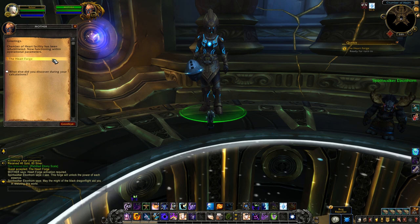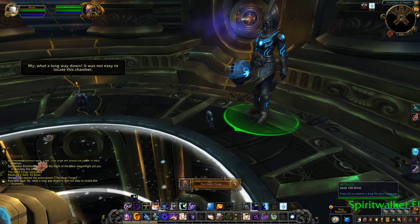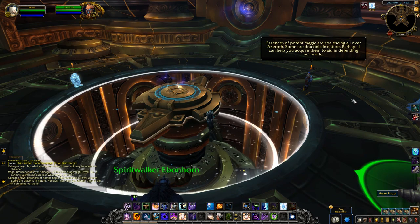What do you think of the sources of essences now that we can see exactly where everything comes from? What about the animations that go along with these new powers? Leave all your thoughts in the comments section below. Personally, I think a lot of them are really cool and shiny and they all follow the same colour scheme — the blue and gold tones of Azerite — which is a nice touch. I can't wait to see what the legendary effects look like, but that's all for now.